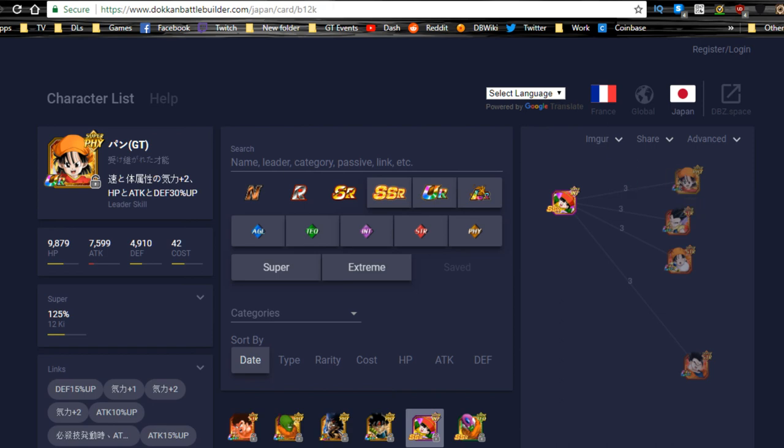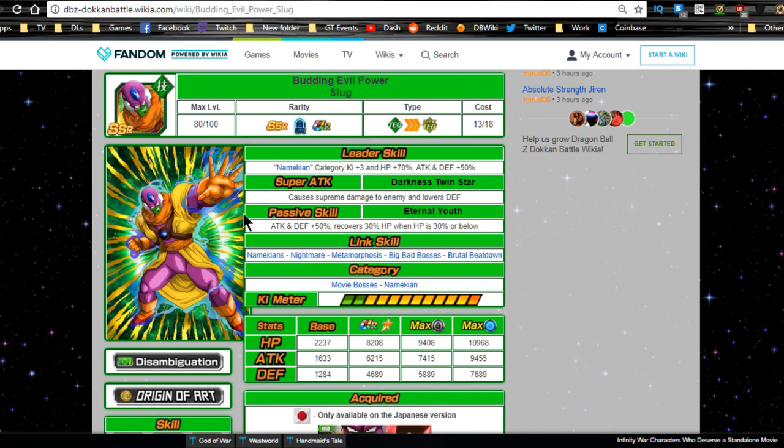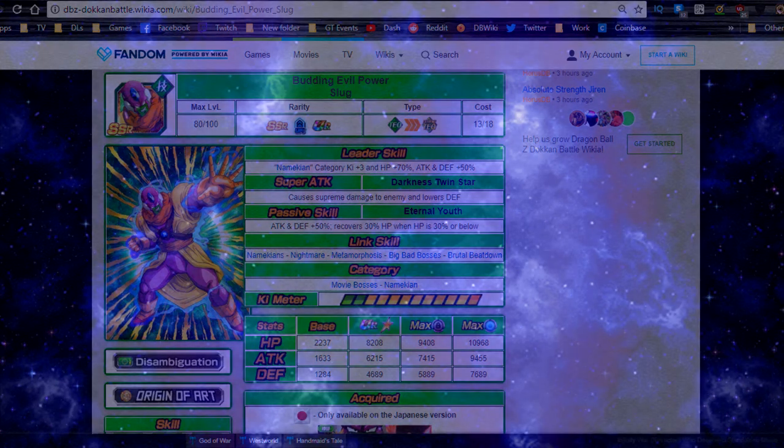Overall, none of these free-to-play units are particularly impressive. The standout is Budding Evil Power Slug, since he links best with the physical Lord Slug banner unit. If you do pull physical Lord Slug, Slug will be worth hyping but you probably won't run him constantly. At minimum, get the farmable Slug to super attack 10 using all four dupes — don't increase the super attack further since he could get a Dokkan Awakening someday. Grind out the Kaioken Goku and Kid Gohan to boost super attacks on their respective variants. That's it — thanks for watching!